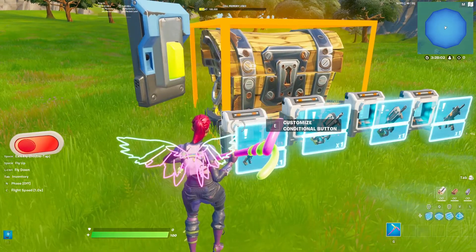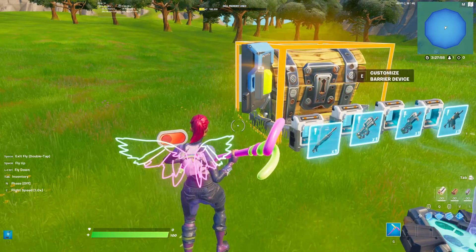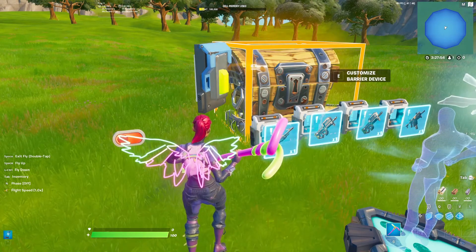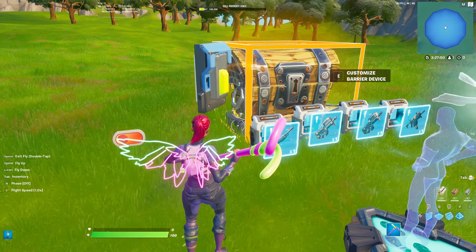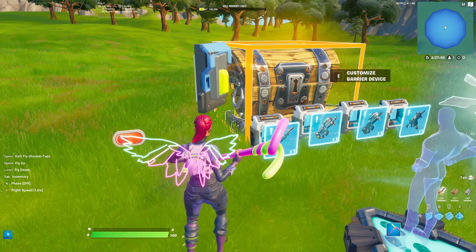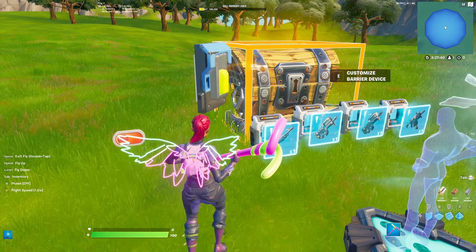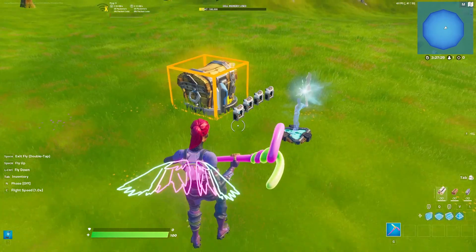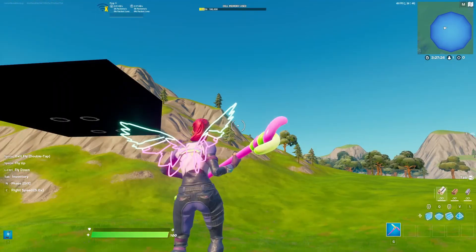This should save between games and only happen for one person, as long as you have a supporter creator code. Once you've done this, it will only happen for one person and save between games — unless you end the game and restart it. And that is how you make a working chest in Fortnite Creative.